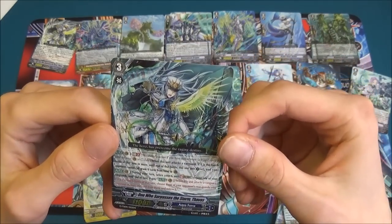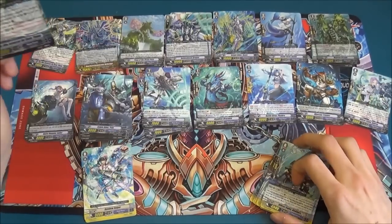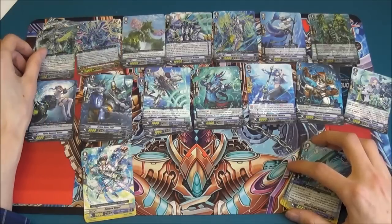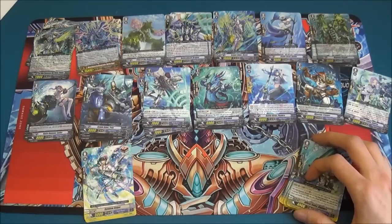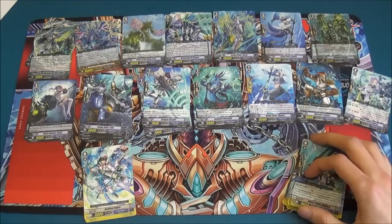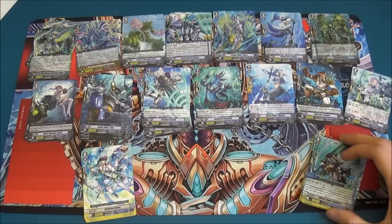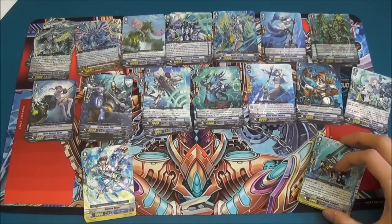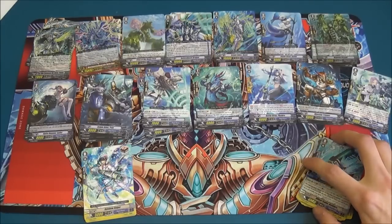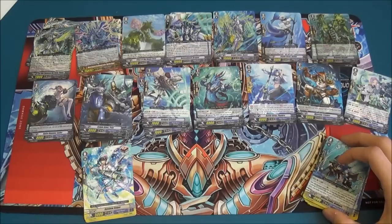Also for his first skill, where he gets plus one critical and your opponent can't guard with grade zeros — very similar to an old Maelstrom card. It's a very nasty thing not being able to guard with grade zeros. As James said, there's lots of ways to get that fourth attack in using the deck — multiple routes, lane switches, restanders, putting cards into the soul to gain that extra restand. There's lots of ways to get yourself to the fourth and beyond attack, which is a main thing Aquaforce does — the sheer volume of attacks. They might not be the most powerful, but they've got the highest volume.